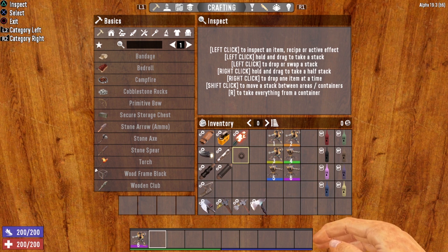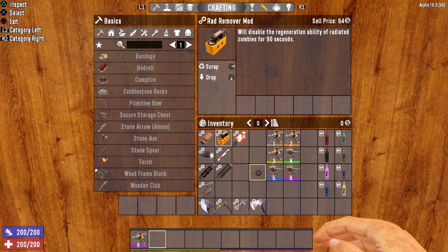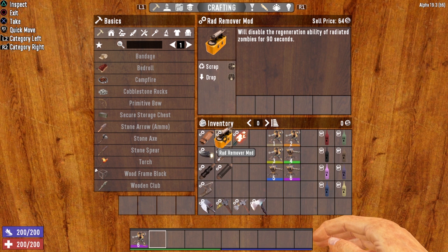Let's start with the modifications for the robotic sledge. The first mod is the hunter mod, which gives you plus 100% damage to living beings. That damage boost works against animals and fellow players — it does not work against zombies. I don't find the hunter mod very viable for the robotic sledge since you're not going hunting with it, though it could be useful in PvP games. Next is the rad remover, which disables the regeneration ability of radiated zombies for 90 seconds — a very useful mod, especially later in the game. Note: you cannot install the rad remover and the hunter mod on the same weapon at the same time.